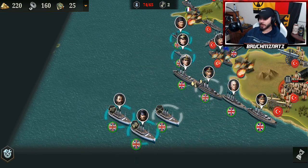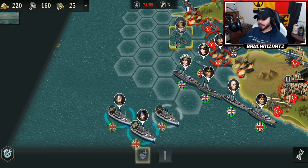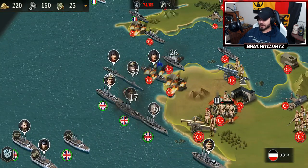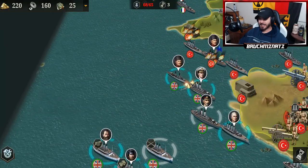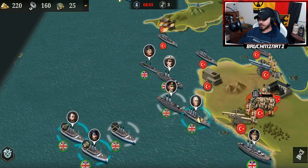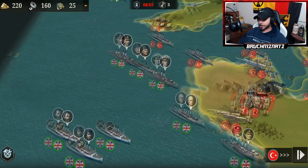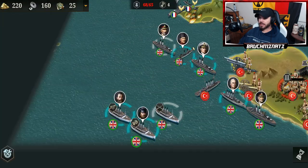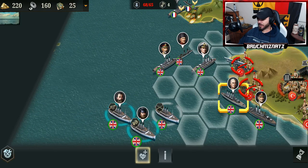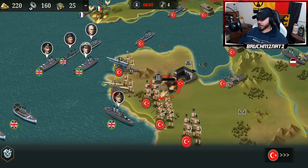It seems like it should work, especially since my generals are going to be healing up. The lower generals, I think I got them at 60–65% health. The French knocked that bunker out — that means the French land forces are going to be landing. Okay, that kind of screws this up a little bit.